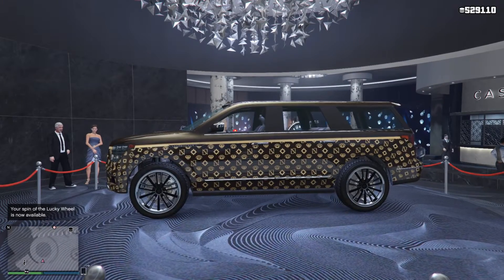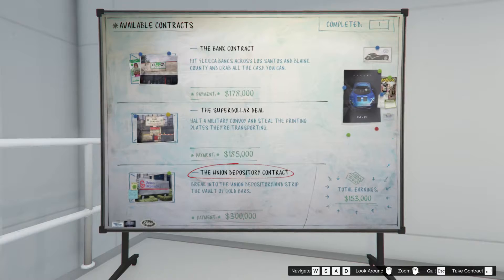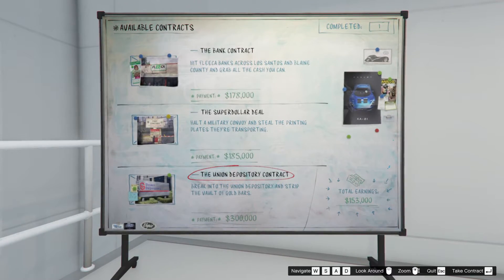The podium vehicle in the casino is the Dundreary Land Stalker XL. This week you get double rewards for robbery contracts and DJ request missions.